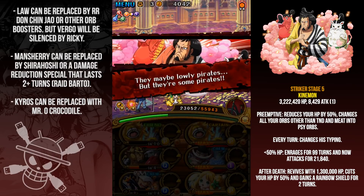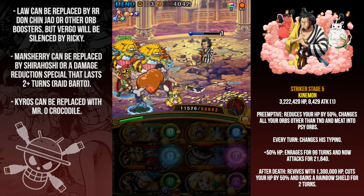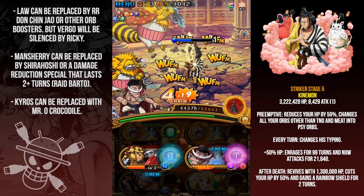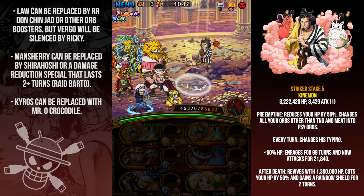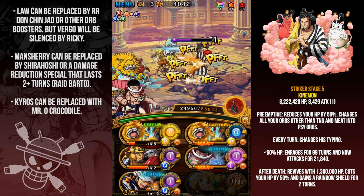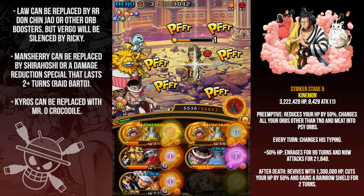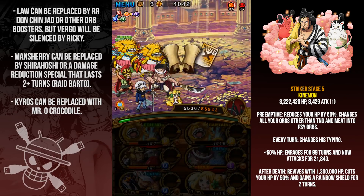Neko just keeps your matching orbs — that's the sheer power of Law, plus the stat boost from Whitebeard helps quite a lot. Whitebeard does three million damage by himself, so as long as he doesn't have a TND orb you should be fine. Then he revives and gains a rainbow shield for two turns — you do pretty much no damage against this shield. I just heal up and tank a couple hits. With Neko and Whitebeard you should be able to do the 1.3 million damage regardless of typing. It ended up being SAI, so Whitebeard destroys him — and I didn't even use Whitebeard's special and still killed him!